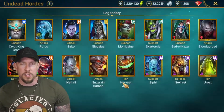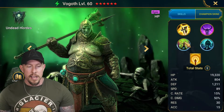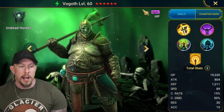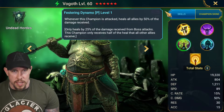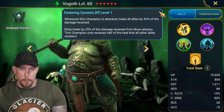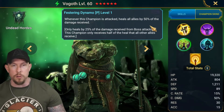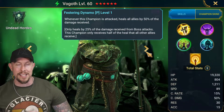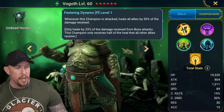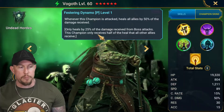So why is everybody talking about this champion? What's so good about Vogoth? The first good thing is you can build him super super slow. Let's start with his passives. Passive number one is Festering Dynamo - he's an Undead Horde spirit affinity HP-based epic champion. The most important thing to notice is there is no cooldown on this passive. Most powerful passives in the game have at least a one-turn cooldown - this one has none. It happens every single time he's hit.